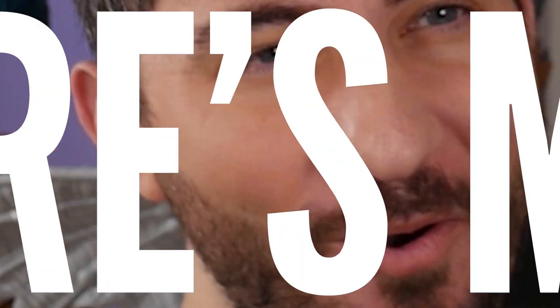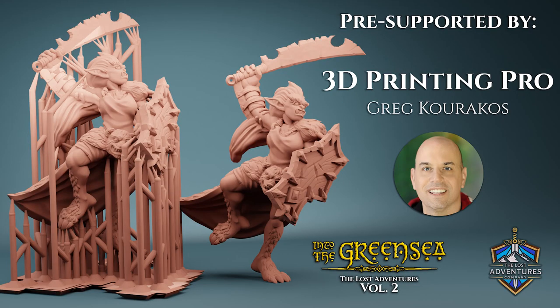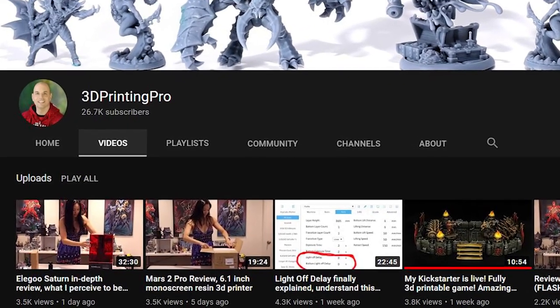I know that was a lot to take in, but fortunately there's more. All of the miniatures will come pre-supported by Greg Krakos, also known as 3D Printing Pro here on YouTube. If you're new to 3D printing in resin, this is about as close as it comes to just plug and play — or plug and print in the 3D printing world — making it easier to print out what you get from this Kickstarter.